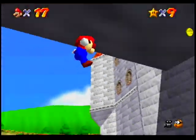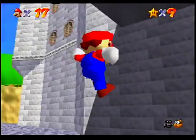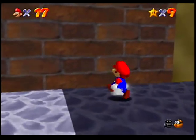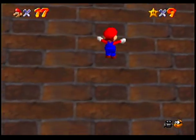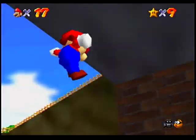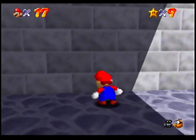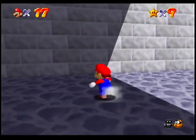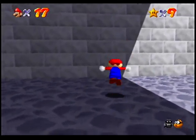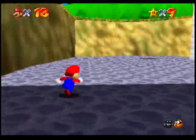We can get up through that ramp there. There's some coins here that we can get with a good wall kick. It's a bit difficult. Getting these coins is completely pointless — well, never mind, it's not pointless because it gives you another one-up.